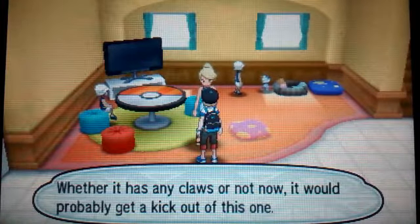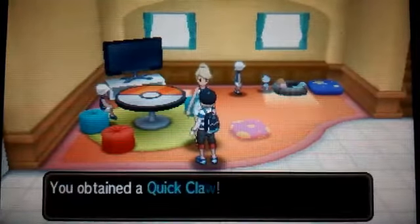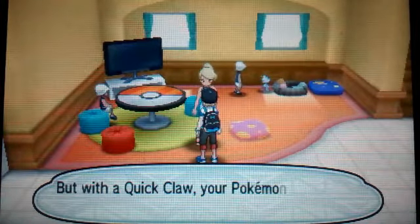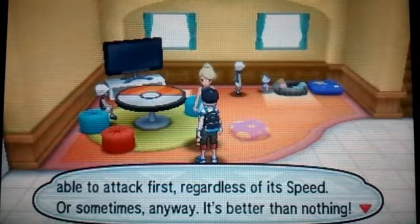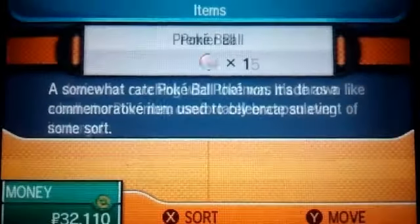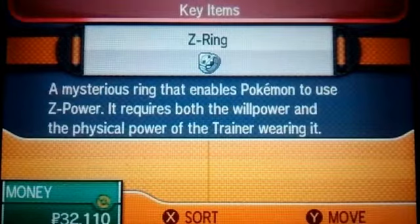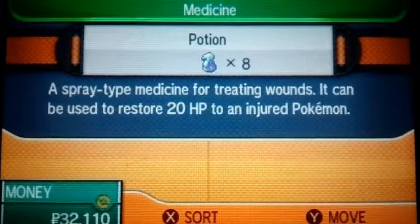Hey, look at your Pokemon - whether it has claws or not, it would probably get a kick out of one of these. Quick Claw! The Pokemon with the highest speed stat gets to act first, but with Quick Claw your Pokemon should be able to attack first regardless of its speed - sometimes, anyway. It's better than nothing. I'll give it to Hedwig. And I'm gonna heal up - I'll be right back.